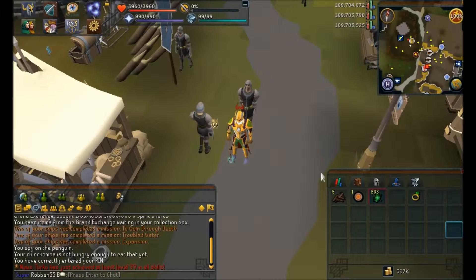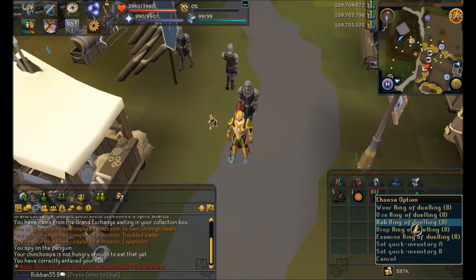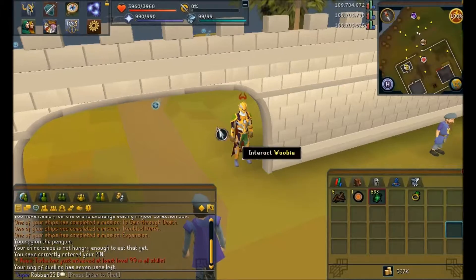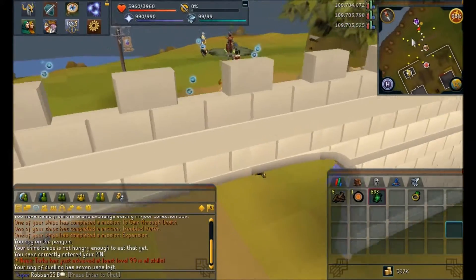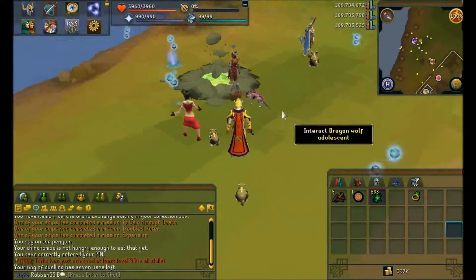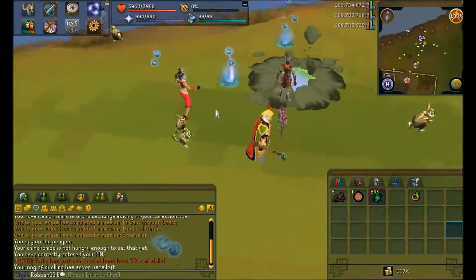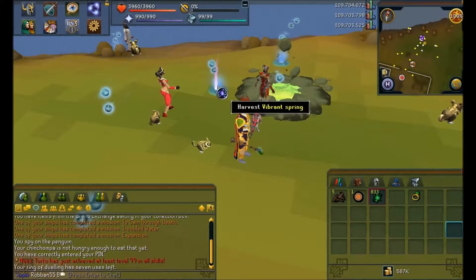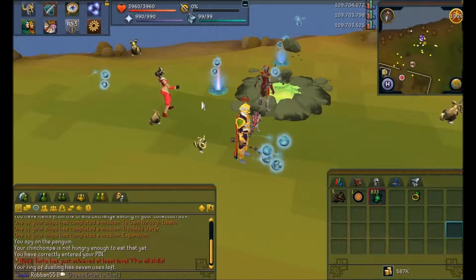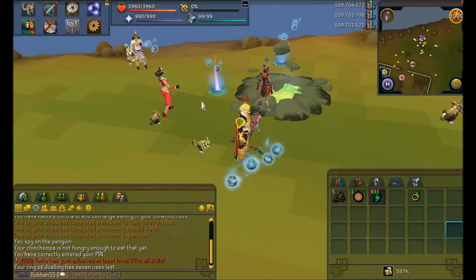I'll begin by going to my Divination spot. I'd suggest picking the highest level wisp location available to you and then simply jumping around worlds until you find one with many people.